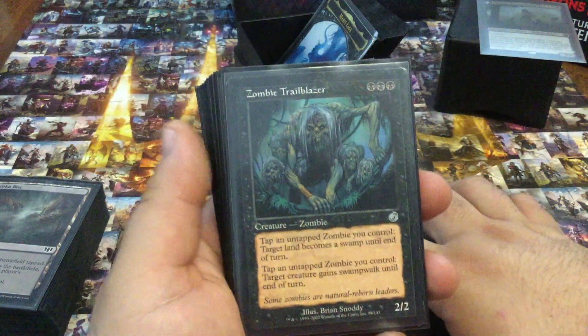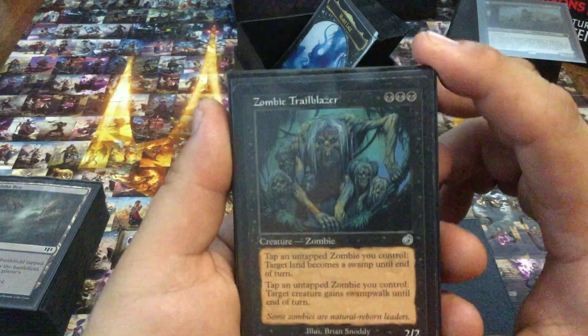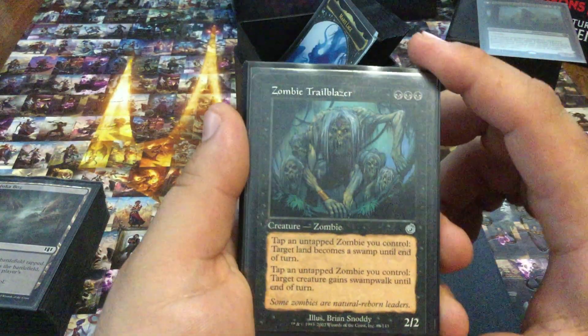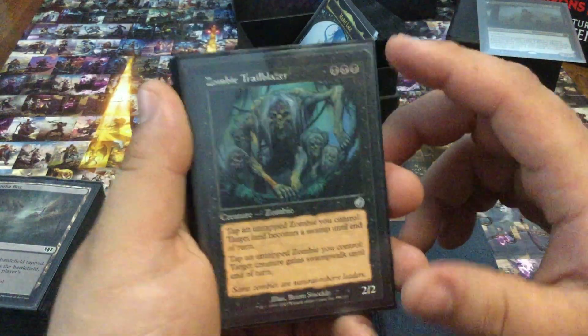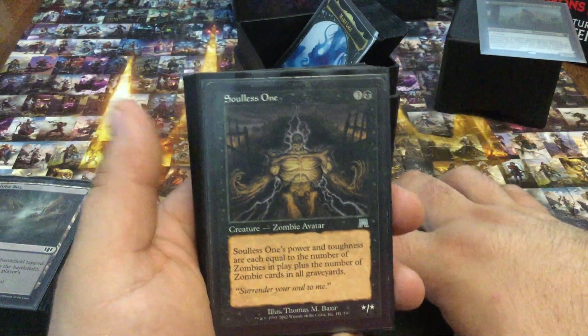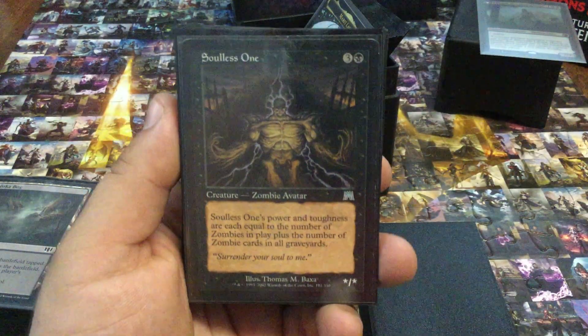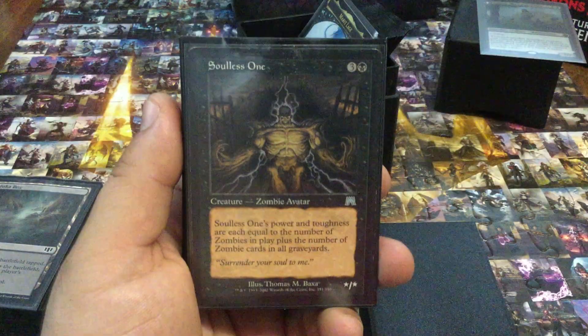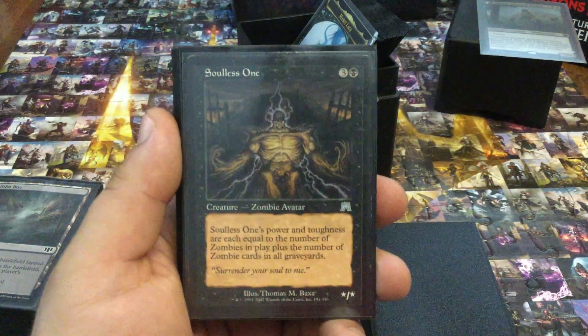Zombie Trailblazer — turning enemy lands into swamps, this thing with Zombie Lord can just run over opponents and in a single turn swing the game in my favor. Soulless One — I love doing this after a board wipe. For four mana, I've had these things get absolutely colossal and I love it.